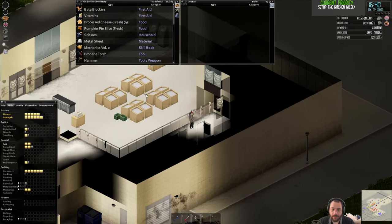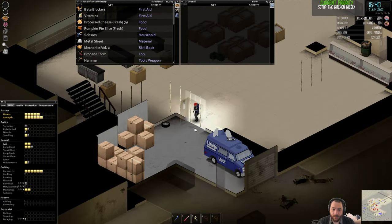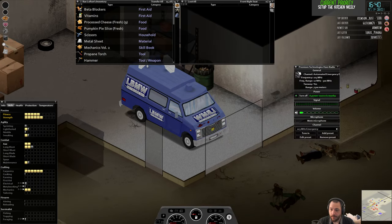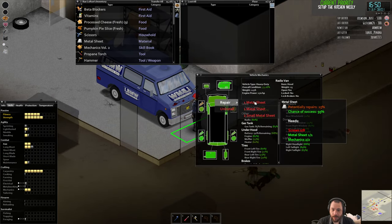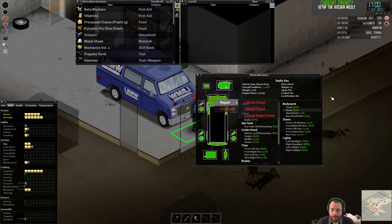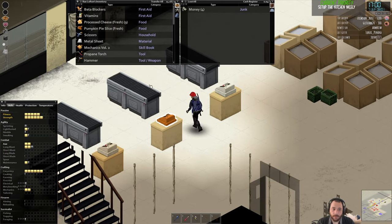Metal sheets can also be used to barricade things and to repair. I can take this metal sheet and barricade doors with it, or repair metal car body stuff. I can repair the hood with the metal sheet — I can either use eight screws, or a propane torch, metal sheet, and mechanics plus metalworking skill. I can do it without the screws, but it requires my metalworking skill to be a little higher. So it's something to work toward to make car repairs cheaper.